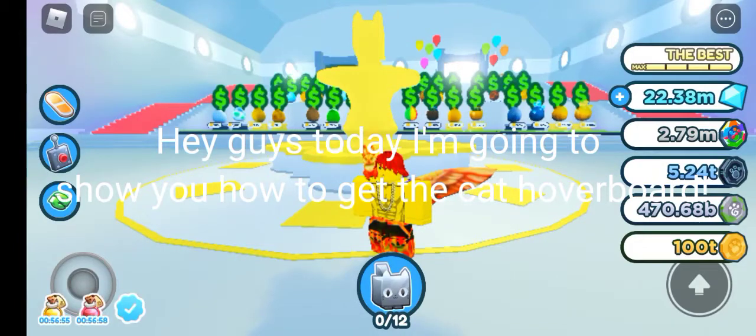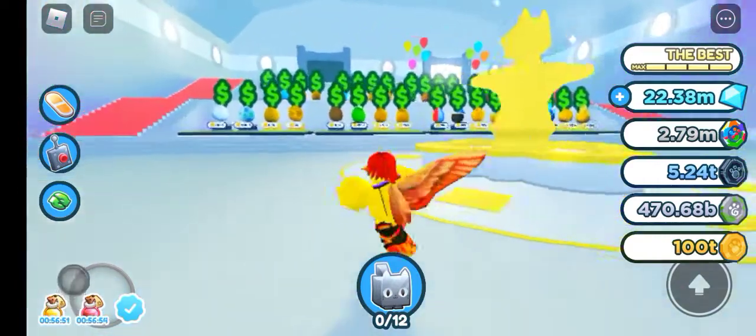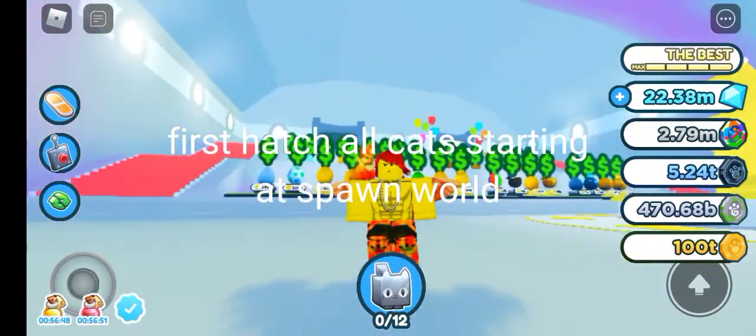Hey guys, today I'm going to show you how to get the cat hoverboard. First, hatch all cats starting at spawn world.